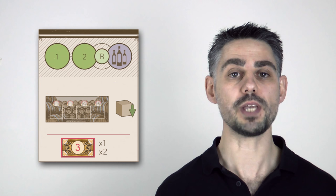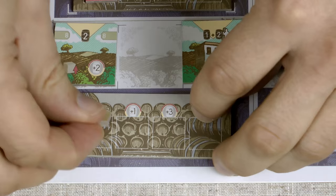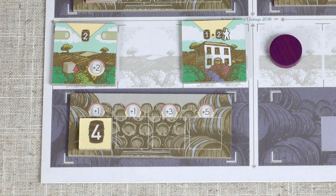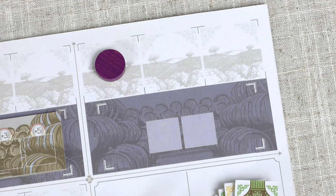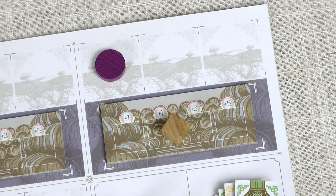To buy cellars for your estates you use this action. You can buy one or two cellars at the cost of three each. The cellar is added to your estate and any wine you currently have is transferred into the cellar. Notice that the value of the wines increase immediately, and also notice that there are four spaces for wine in a cellar instead of two — this will be important when I explain production. When you place a cellar you put one renown cube into that region on the board. Like with wineries, you can buy a cellar and place it into a brand new estate, placing the renown cube on the cellar itself.